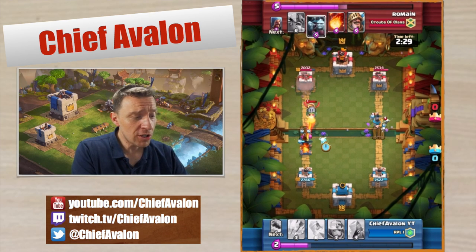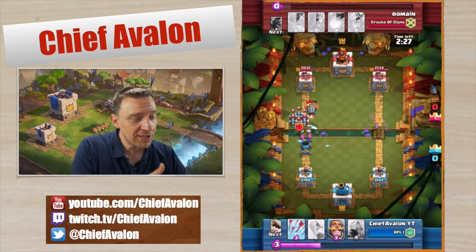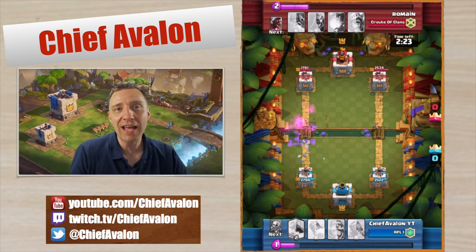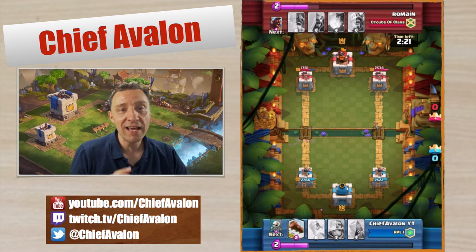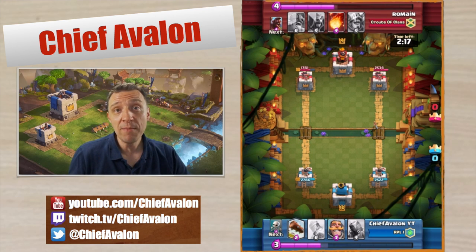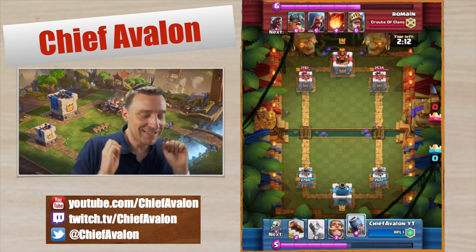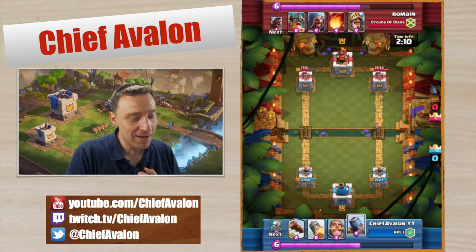I'm also going to show you a battle with some real value. He drops the minion horde and you can just arrow them — that is big, big value. The minion horde is so expensive and they always make the same mistake: they drop the minion horde and you just arrow them.